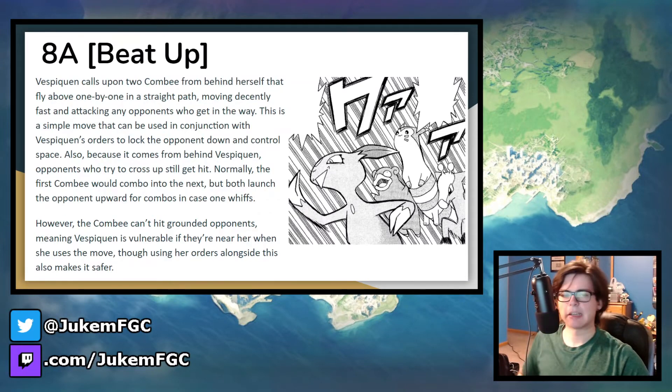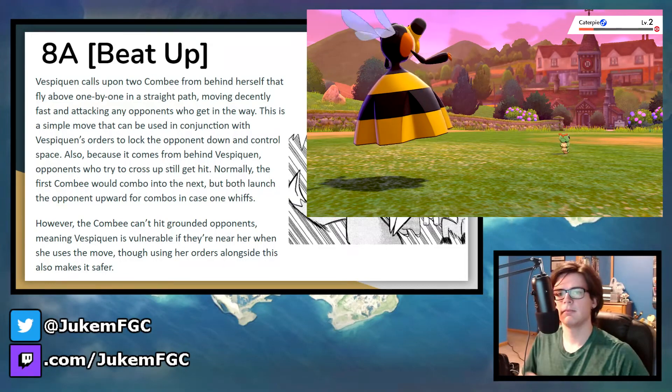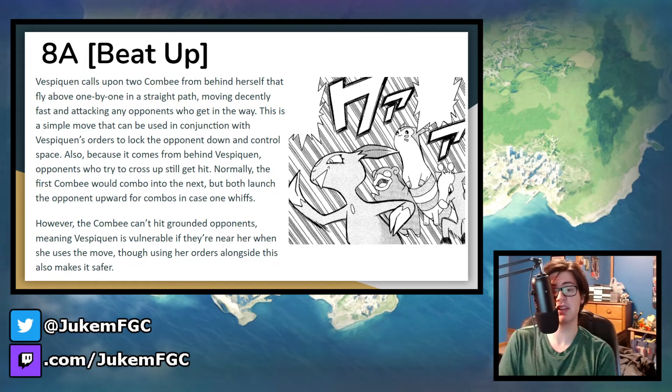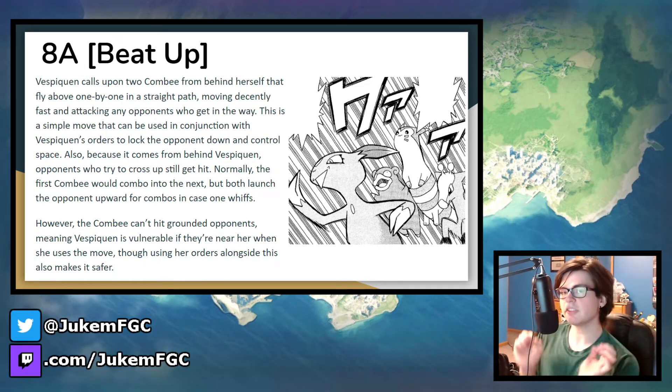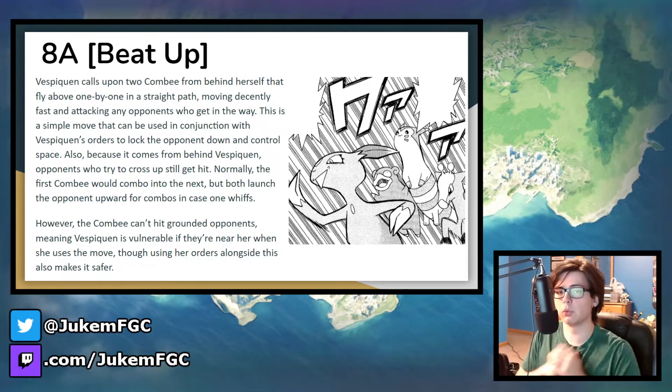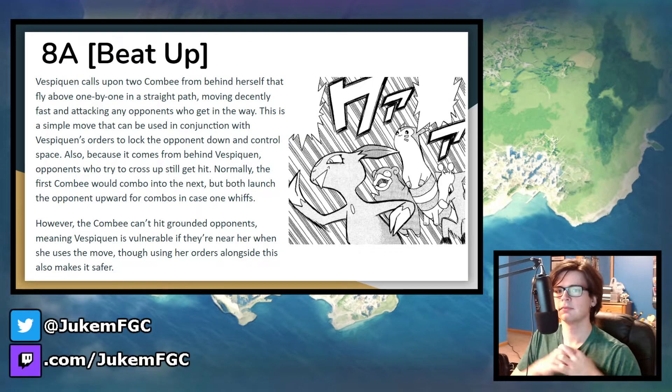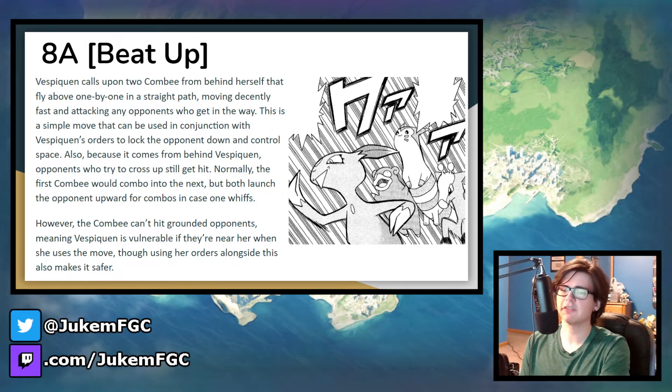For the 8A, Beat Up — this is where Vespiquen decides it's time to beat you to death. Beat Up calls upon two Combee from behind Vespiquen. They fly in a straight path one after the other across the full screen. They're decently fast and prevent opponents from approaching from the air, tackling them if they get in the way. This is a simple move that's very effective when combined with the orders, as it controls a lot of space and can lock down the opponent. The Combee combo into each other and both launch the opponent upwards, so even if only one hits, it still leads to a combo opportunity. Because the Combee come from behind Vespiquen, opponents trying to cross her up by jumping over her actually do get hit. The Combee can only hit aerial opponents, so grounded opponents are not affected, which also means Vespiquen is left pretty vulnerable if she whiffs it.